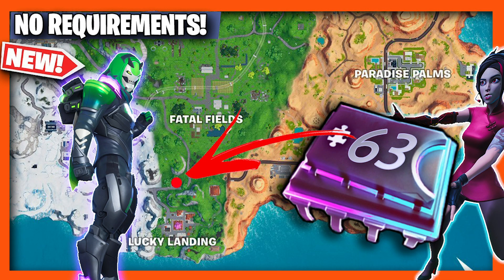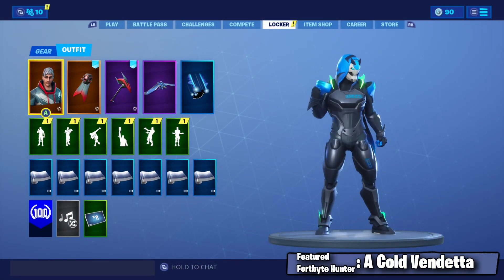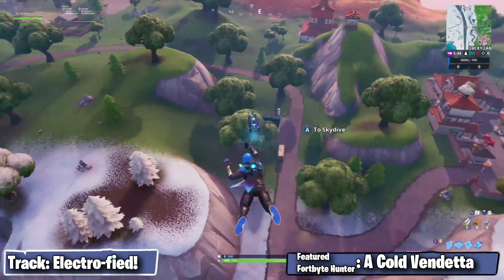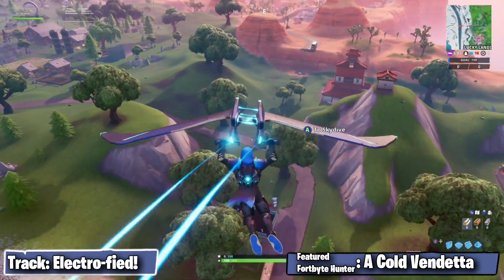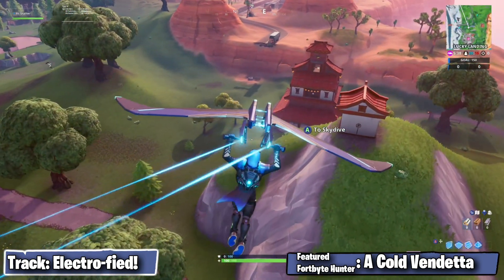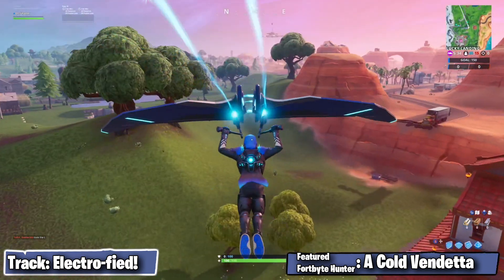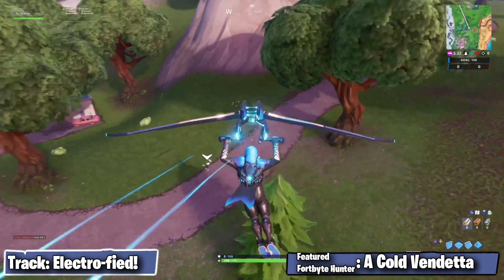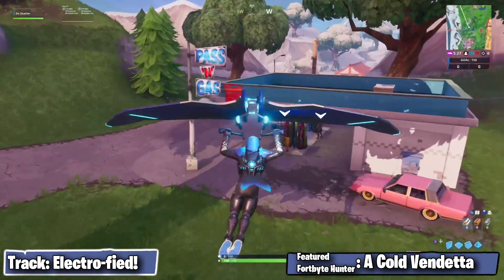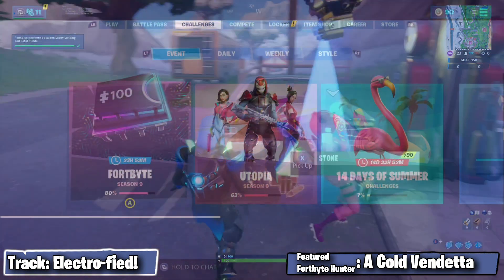Hey everyone, in this video we're getting Fork Bite 63. You can find this Fork Bite at the gas station right between Lucky Landing and Fatal Fields. There it is, Fork Bite 63, our 80th Fork Bite.